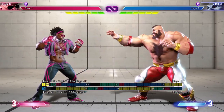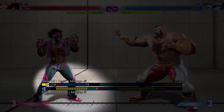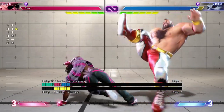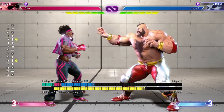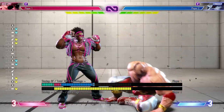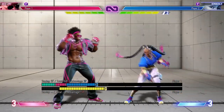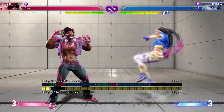Standing medium kick will also leave you at negative one on block, which means you're relatively safe throwing it out there with no repercussions. DJ's crouching medium kick functions as a sweep — on block you'll be negative six, but on hit you're plus 34 with a knockdown, giving you a variety of mix-up options. It's not special or super cancelable, but at a safe distance you can throw it out to punish sweeps.